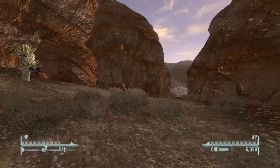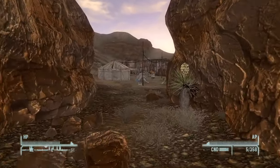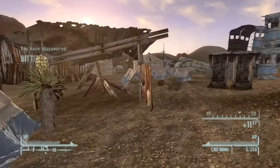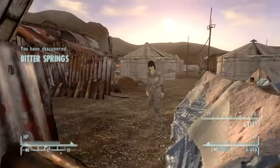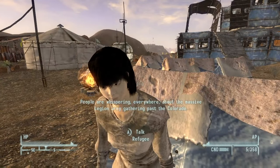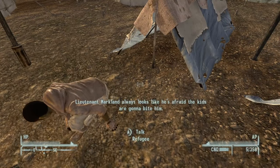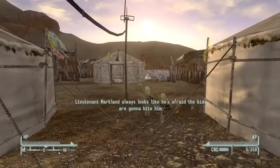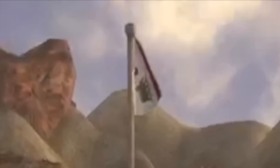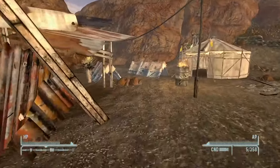As you walk past the graves, you will discover Bitter Springs itself, which is under NCR control. However, conditions at this camp are very bad — there are refugees escaping from Caesar's Legion and they are in really bad shape. If you bring Cass here, she will mention that this place smells really bad. Also, if you notice the flag, the NCR flag is upside down, which, similar to the United States, is a distress signal — kind of an interesting detail.